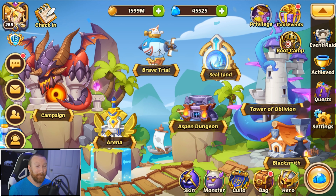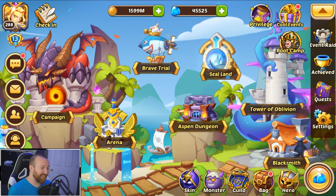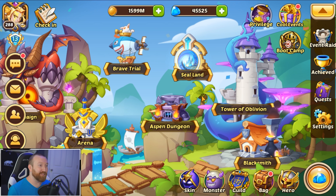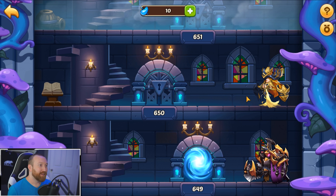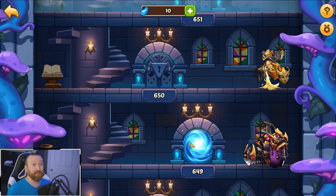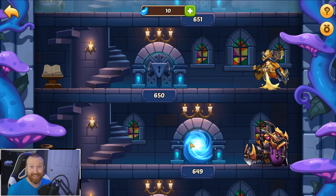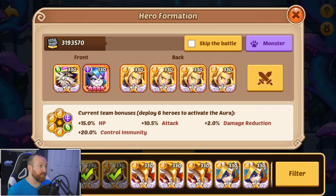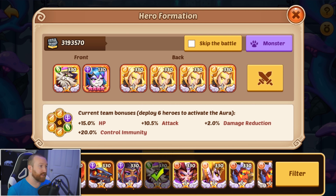What's up guys, Barry Gaming here back with some more Idle Heroes. Today we're going to do hopefully the last bit of Tower of Oblivion. Previously you saw us struggle through, and we saw a new feature where you can click 'Next' in tower and it literally just brings you to the next fight. I didn't know that was a thing, but we are up against an Aspen wave which is going to be very interesting.